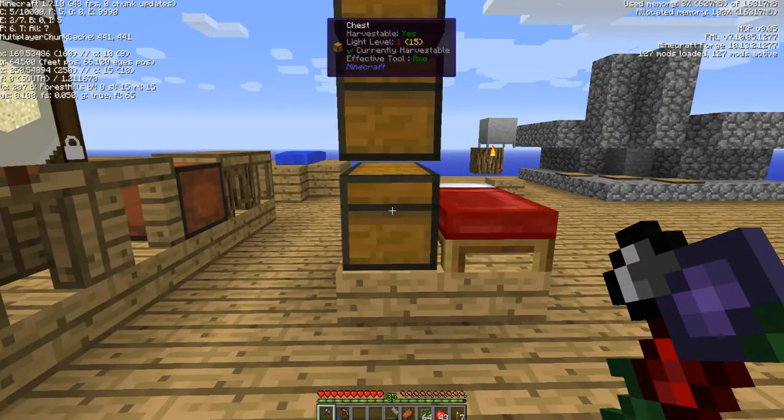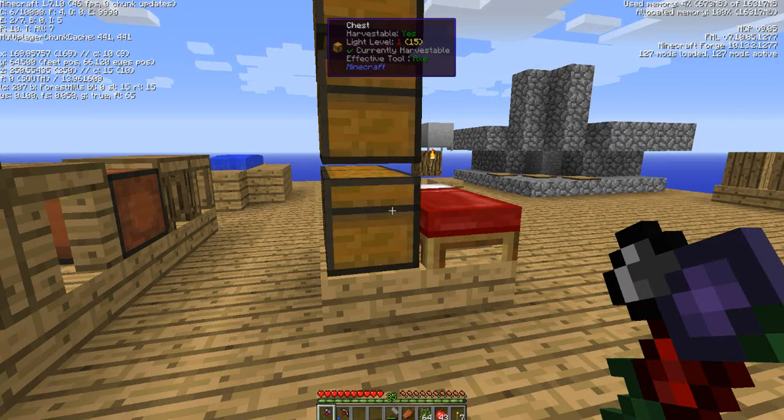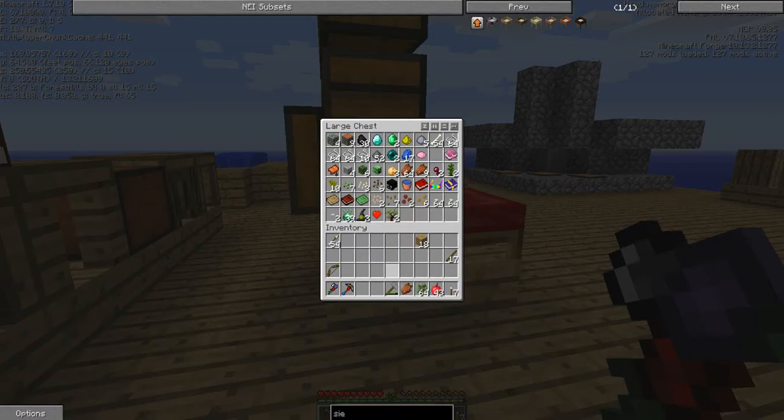Let's talk about loot bags and what you should not do - this will also probably segue into why I should record more when doing dangerous things. I opened a loot bag, got very excited, thought I got a rubber tree sapling and planted it and bone mealed it. Unfortunately it's a mega rubber sapling. In other versions of sky games I've played, these were nerfed and would just turn into regular rubber saplings, so I wasn't expecting it to turn into a tree about 200 blocks tall.